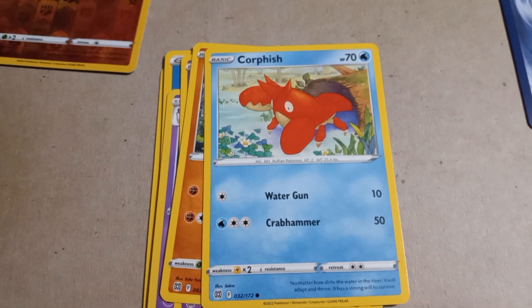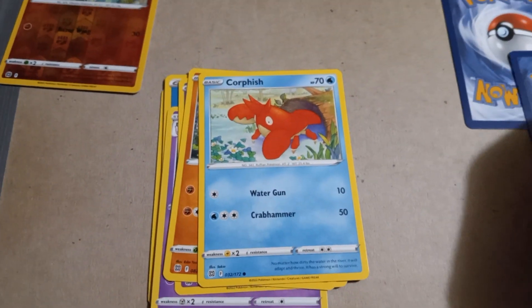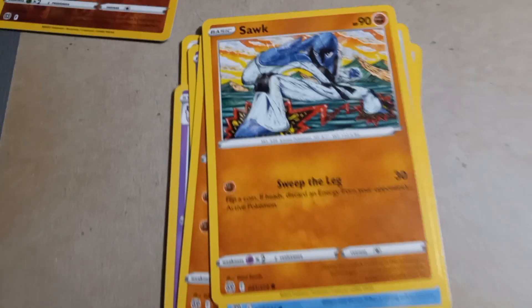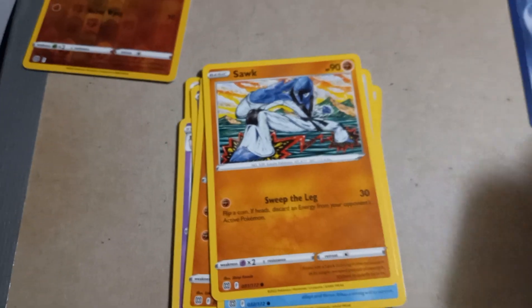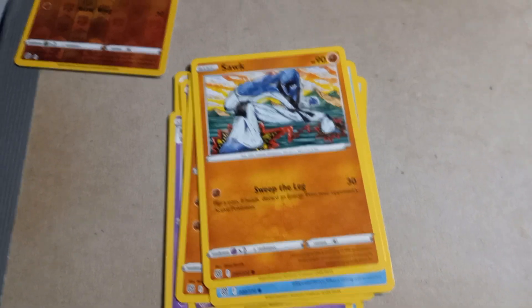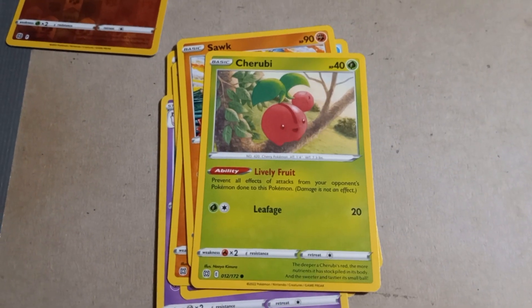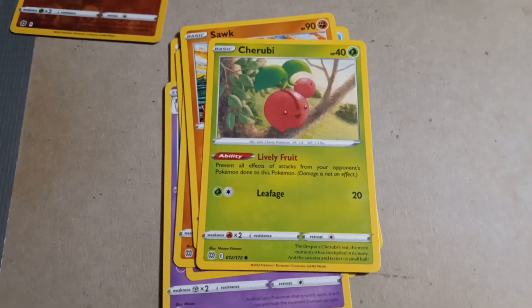Crabrawler with Water Gun and Crab Hammer, 70 HP. I'm starting to notice the HPs now so I'll read them out when I see them. Flittle with Sweet Lick, 90 HP. And last but not least, Charcadet with Lively Fruit and Leaf Edge, 40 HP.